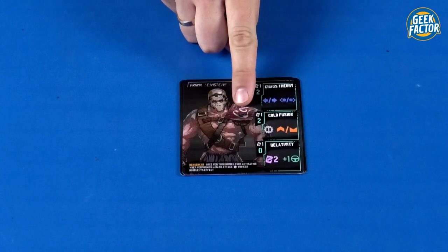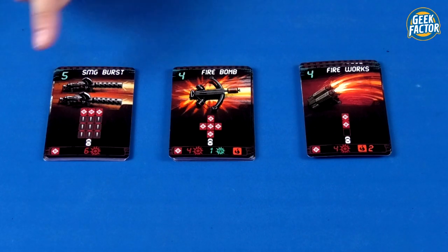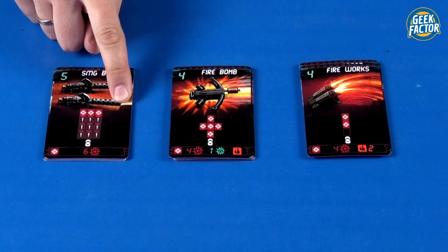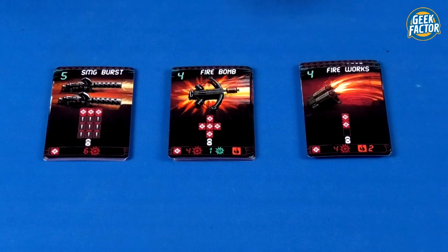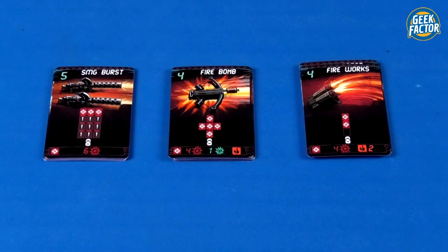Place the driver boards nearby. Take all the other cards — the weapon cards — and separate them into three decks. Each card is associated with a specific part: front, middle, or back. If you look closely, you'll see a letter and a number. The letter stands for front, middle, or back — F, M, and B. Ignore the numbers for now and use the letters to separate those into three decks.